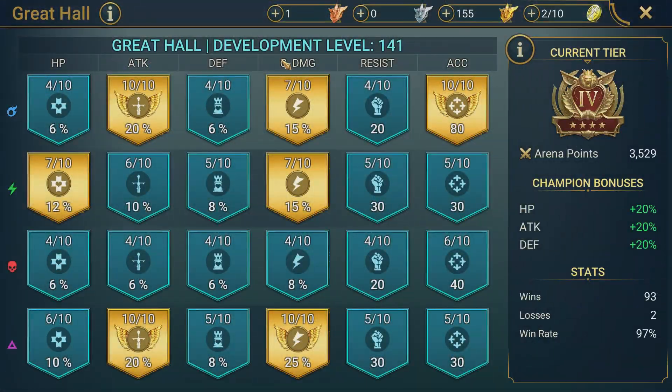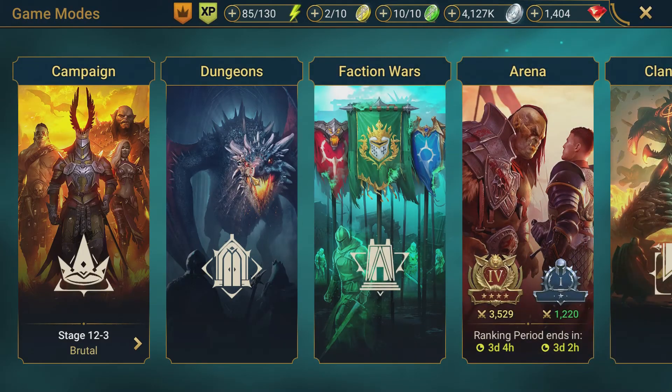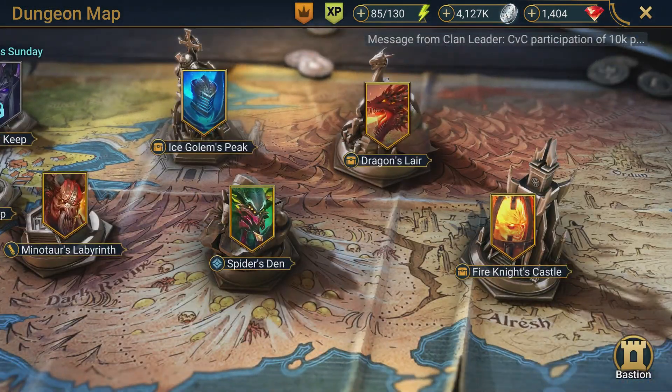Before we get started, I always like to show the Great Hall. This is my main account I've been playing for over a year. We farm arena pretty regularly — 93 wins, two losses this week. I generally just farm gold four and don't worry too much about platinum. Everything is at least level four, we've got some level 10s finished, and about every two weeks during clan versus clan we'll add some upgrades.